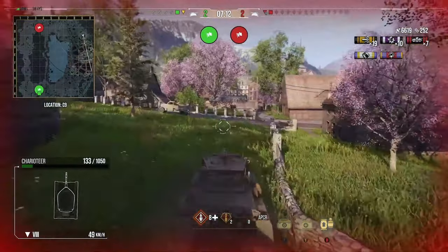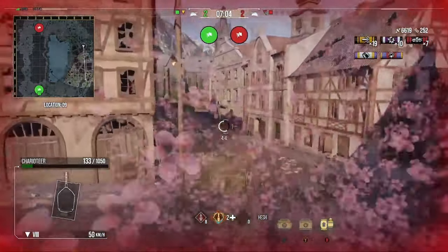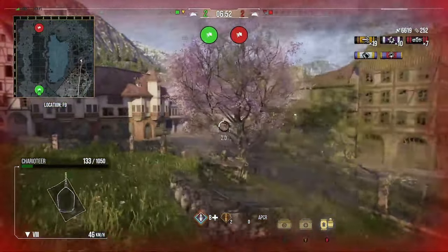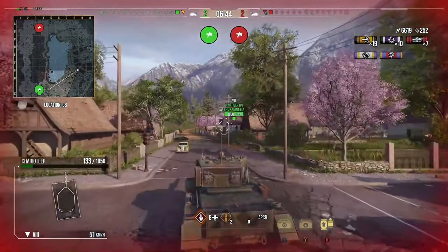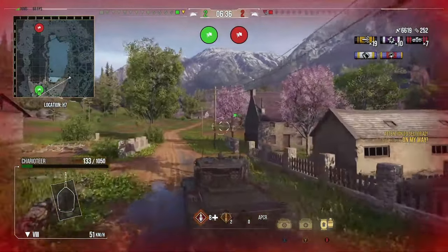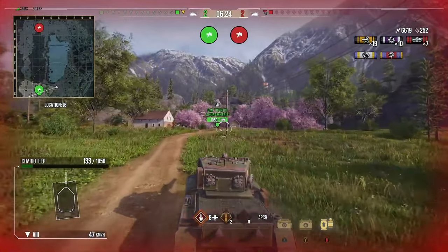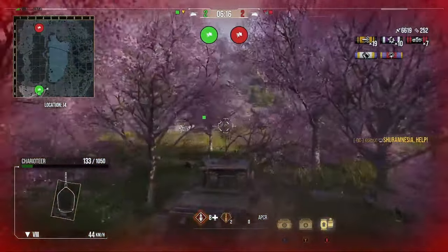He takes the long road round, heading back up to the one-two line to try and catch them off guard, rather than taking the risky direct route. Time is on his side with seven minutes left on the clock. The Charioteer is fairly mobile — around 52 kilometres an hour top speed with good power-to-weight — so getting around the map won't take long. He pings the map to let his artillery know his intentions, hoping it can move into position to provide cover, though the big rock may make it difficult to get shots through.